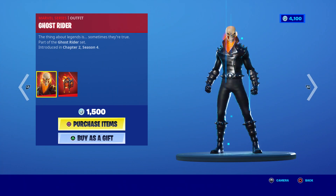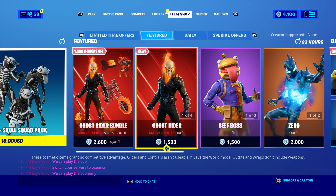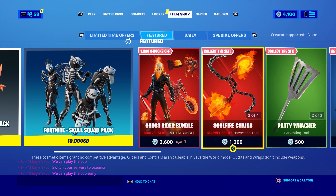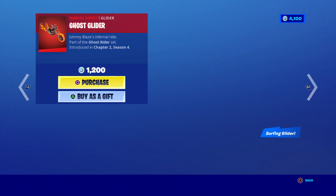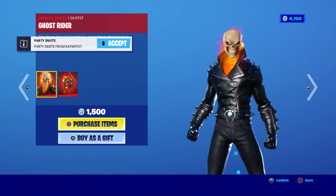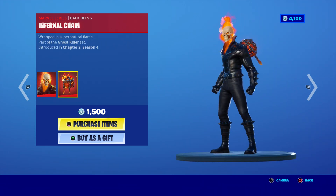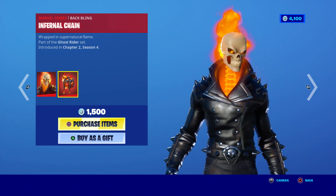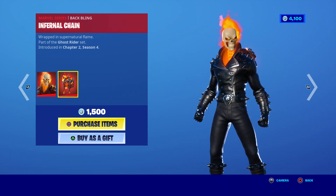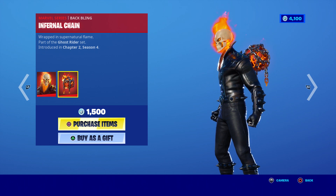That's the Ghost Rider with the back bling right there. Also, to get the bundle you'll need to follow the next step. One important thing — if they don't get in contact with you, do it one more time, but do not spam the 'Report a Bug' option. If you spam it, they are not going to get in contact with you. Just do it one at a time — that's super important.